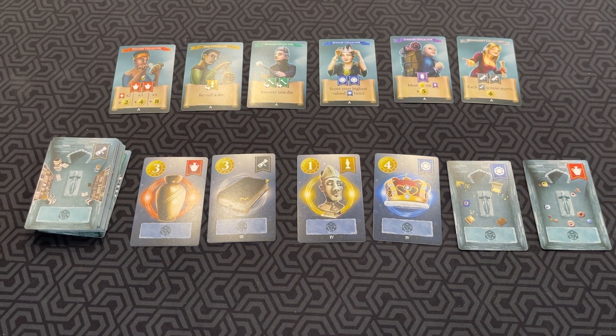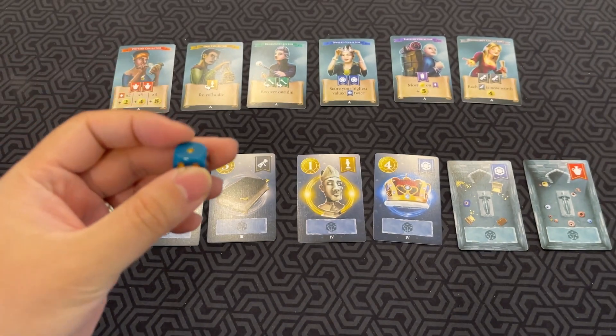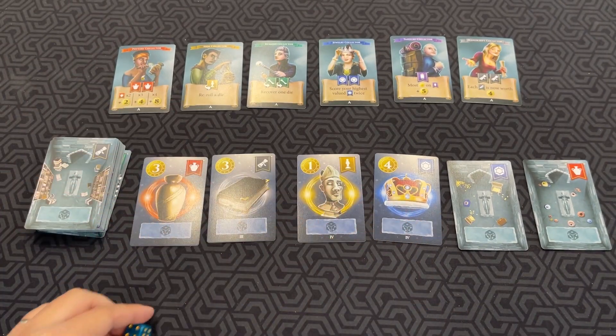On your turn, you have one of the following actions: you can either claim treasure cards or recover your exhausted servants. When claiming, you choose any value of your die to designate the servant's effort. The higher the value, the more likely they will win a prize — however, the more likely they will become exhausted later. You can also place multiple servants on the same card if they have the same effort value.